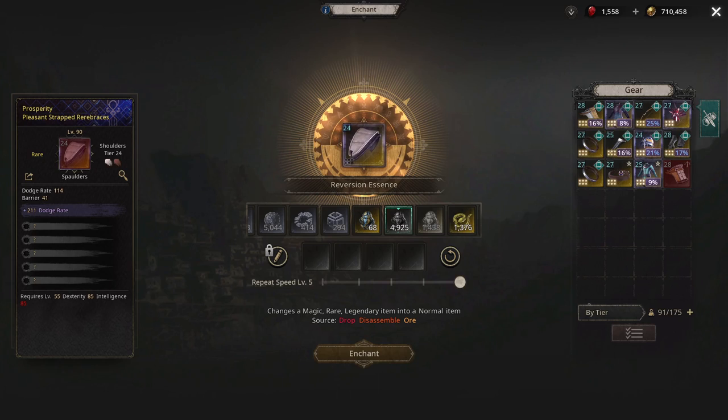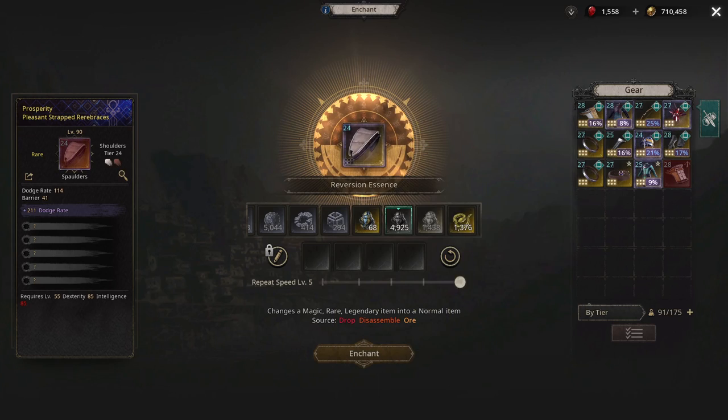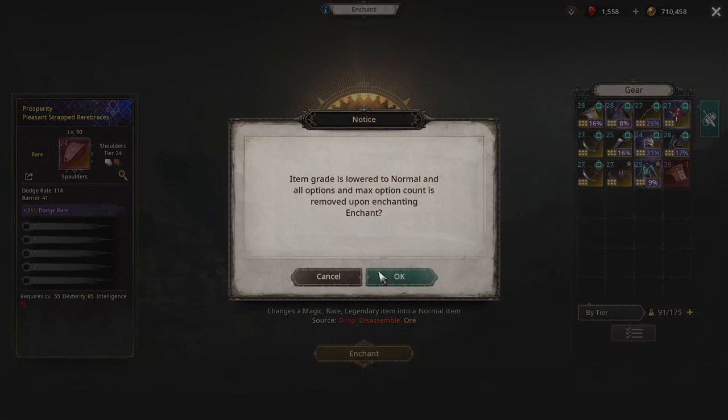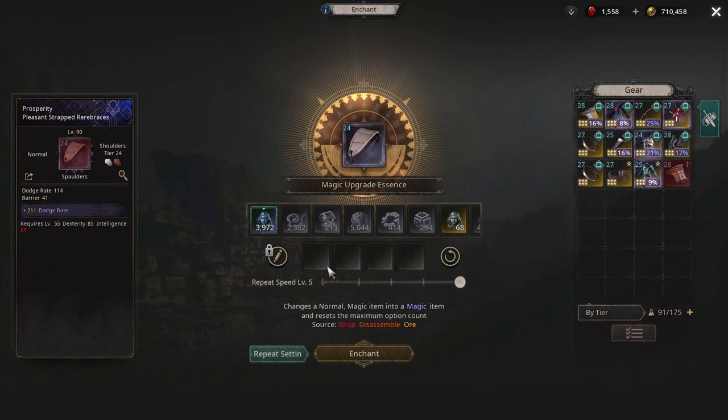First of all, if you get a rare item and it has a decent base — this one's not, but this is just an example — that's a decent base, that's marvelous. Anyway, to get rid of this rare you use the reversion essence, and you just click it and then it takes it back to normal grade.